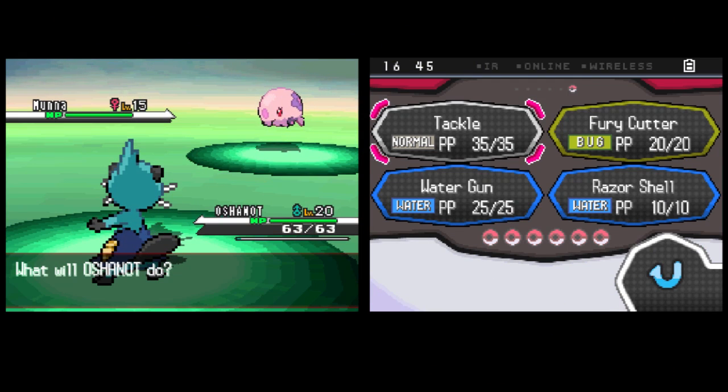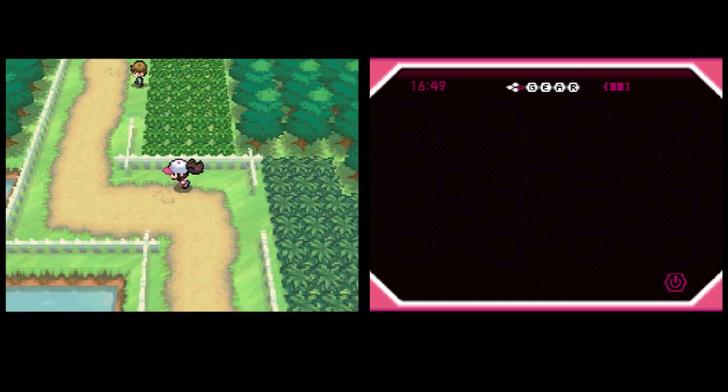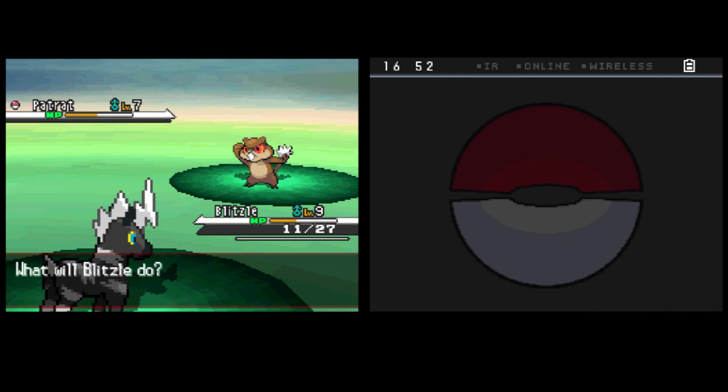I found Black and White 2 to be a little bit disappointing. It was pretty much the same games as before — same difficulty levels, the draws in Pokemon leading up to Elite 4 were lacking, and a lot of the content was locked until after you'd beaten Elite 4. Black and White 2 wasn't really different and didn't have enough new things about it to be called a sequel.